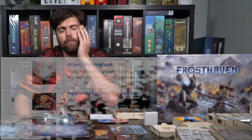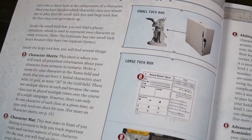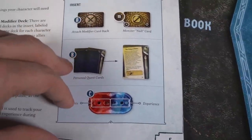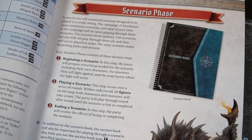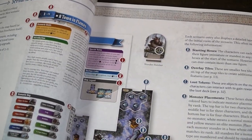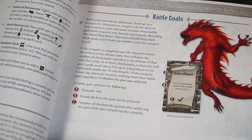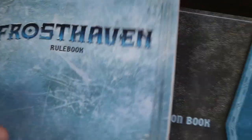I think Gloomhaven is the number one board game currently, and I'm going to guess Frosthaven will come right close to that as well. I am enamored with this game and very excited to continue playing the campaign, the story, and meeting the different characters. If you're looking for a dungeon crawler first and foremost, it has everything. And if you're a Euro player who likes min-maxing, this game has that too. It's so close to no-luck that you'll be impressed with the tactics involved.